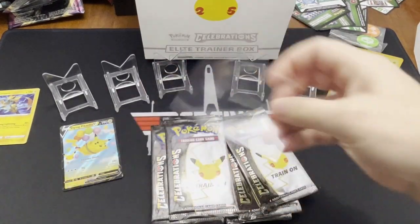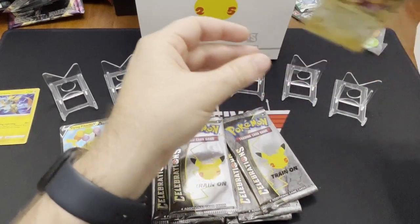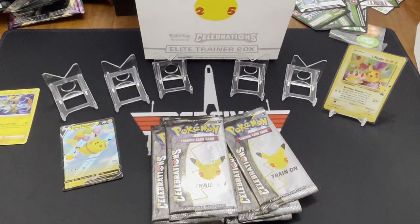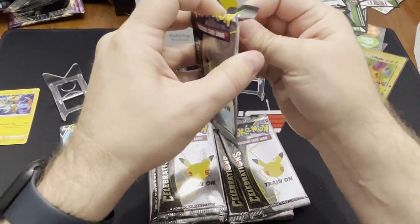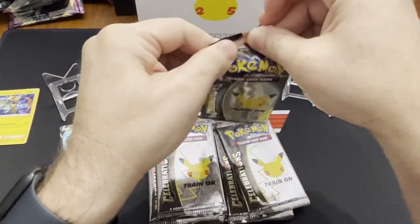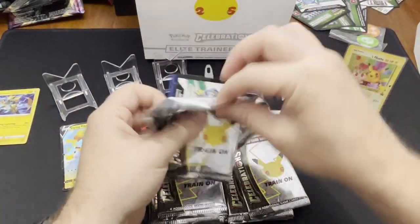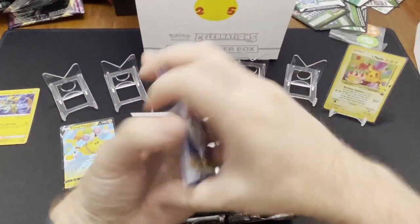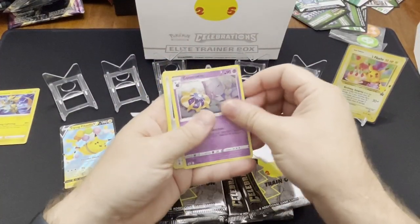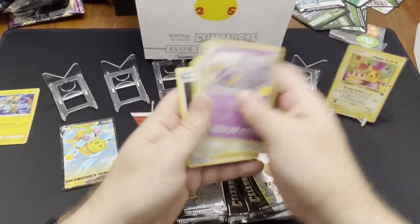I'm going to say seven. You don't want me to put that in protection? Nah, this one will be okay right there. But actually, I think that's a relatively rare one. Second pack — we got a Cosmog, Dialga, Palkia, and Professor's Research. I don't think the Professor's Research is all that rare.